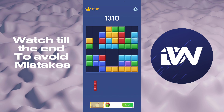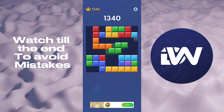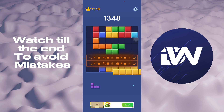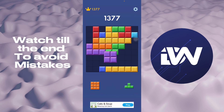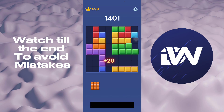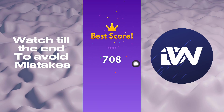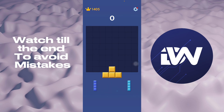Always try to foresee the next block that's coming, because you never know the pattern. If you memorize the shapes that are coming, you will see there's a certain pattern where a block will fit and a block that won't fit. For example, there was one block in the top right corner that was not supposed to be filled in by anything, so avoid those situations.